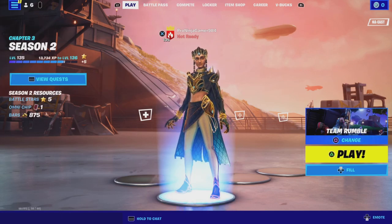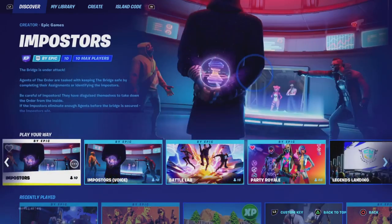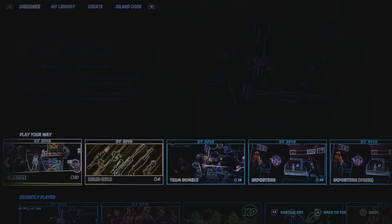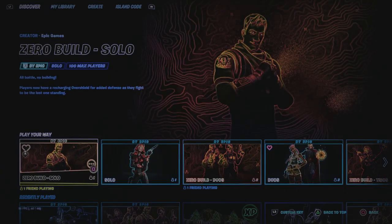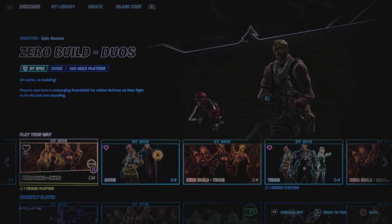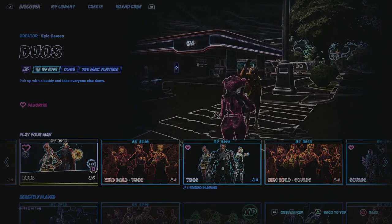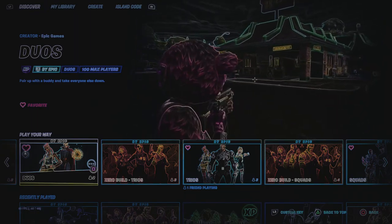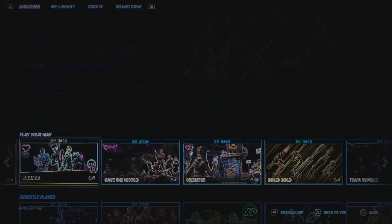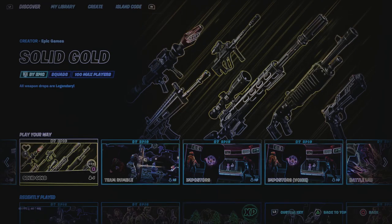I think I'm gonna load into a match of Team Rumble, and whatever rarity the skin is, that's the only weapon I can use. Building has always been there in Team Rumble. Wait for it — solos, build, no-build solos. I think I'm going to go Team Rumble. Oh, and if you just spotted it in time — Solid Gold is there. I might be playing it.